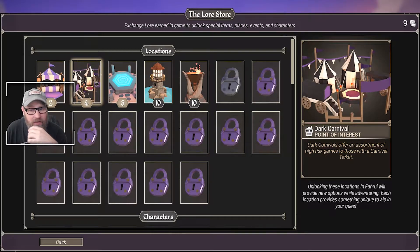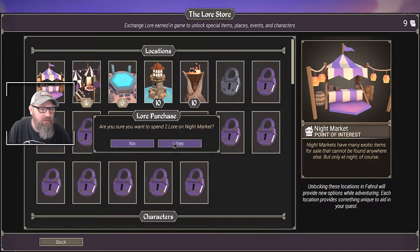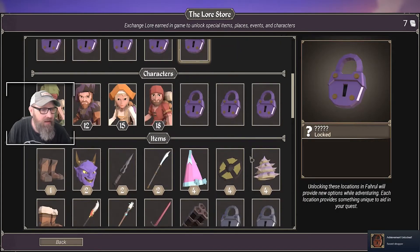The dark carnival offers an assortment of high-risk games to those with a carnival ticket. We haven't seen a carnival ticket in this one - they may not show up until the carnival pops in. When I was watching Splattercat play, he kept finding carnival tickets but hadn't unlocked it. Then the night market - I think we do that, that's only two. Let's spend two on that. We've unlocked that.